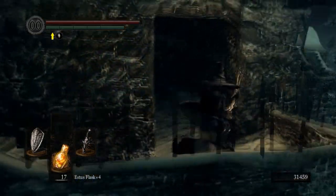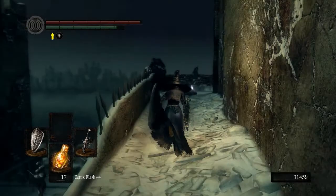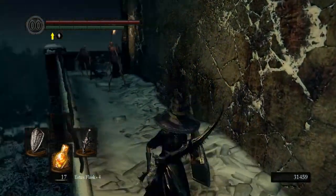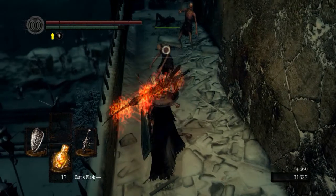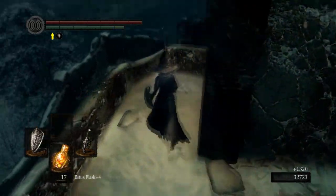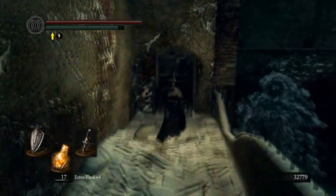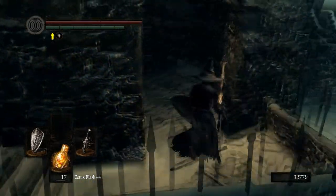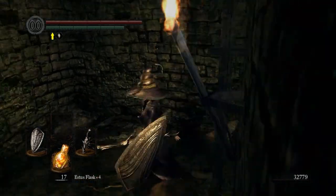You can go down here. Actually, before we go down there, let's go over this direction because there are a couple things. We can pick up a Soul of a Proud Knight, but you get a lot of people attacking you. With our shield here, that stability is beast mode. You can also cut that second one — you can also shoot those with arrows if you want.